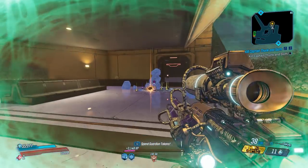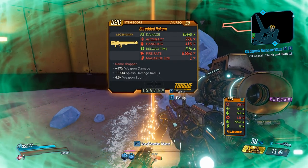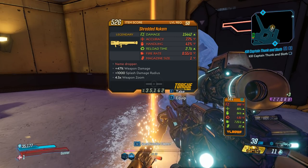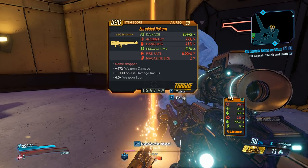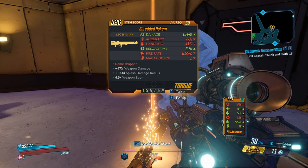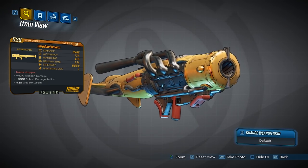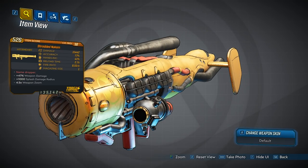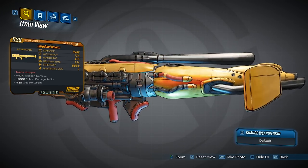I think we got it. It was about maybe 10 or 11 runs later — not too bad. Shredded Nukem. You can see here the damage is extremely high. As a trade-off, the fire rate and mag size are not that great. Red text is 'name dropper.' Bonus weapon damage and bonus splash damage radius by quite a bit, and 4.5 times weapon zoom. You can see the similarity to how it was in Borderlands 2 — it's yellow and it has that radioactive symbol on the side. Now it's not radioactive, but Borderlands 2 did have a radioactive symbol. As far as I know, this launcher only comes in no element. I'd say it looks pretty good.